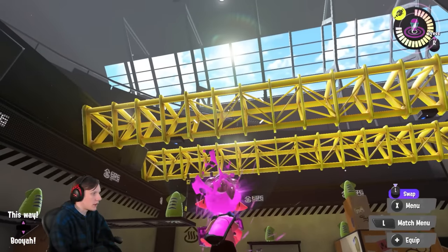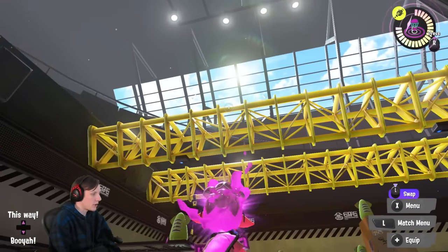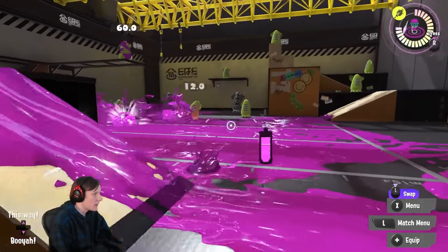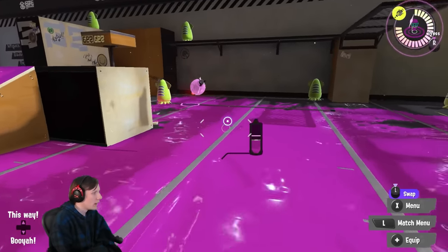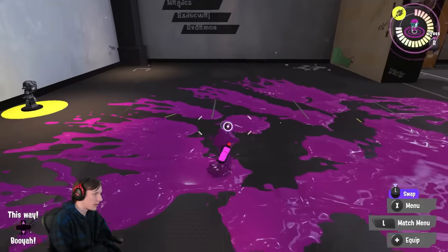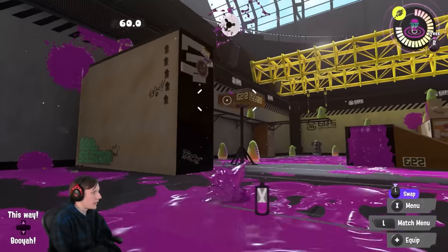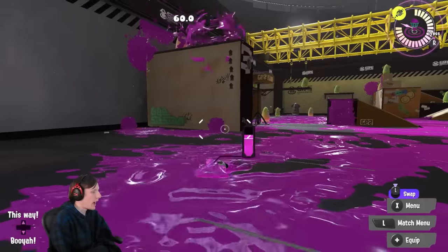Aiming up does a couple of annoying things: it takes your aim away from opponents, and it cuts your peripheral vision — you can see much less of the stage. If you position torpedoes right, you're launching them behind or around players, so there are way too many targets in here to demonstrate super accurately, but the idea is — if you throw it behind them or to the side, they have to turn further and further away from where your team is.